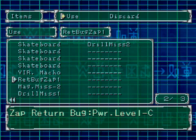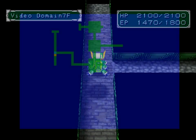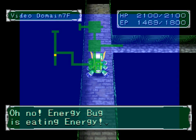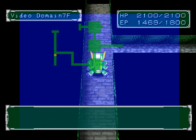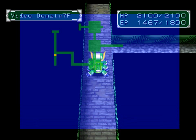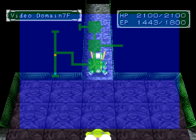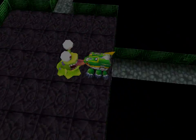I have my return zap right here. The energy bug — perfect, I can show it off. Look closely at my EP. For those who are new and haven't run across an energy bug: watch as I click X and the number decreases. The energy bug will deplete whatever my step count is plus 2, so it's 3 per step, and it is progressive. It will also follow you onto the next floor.